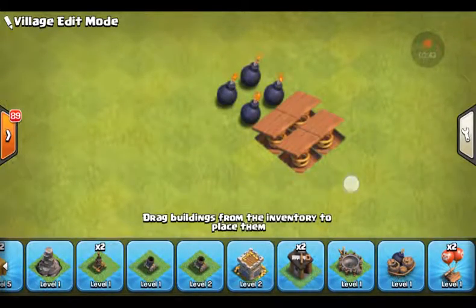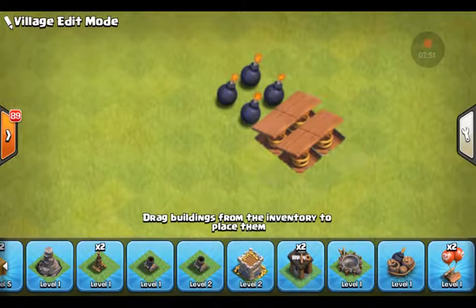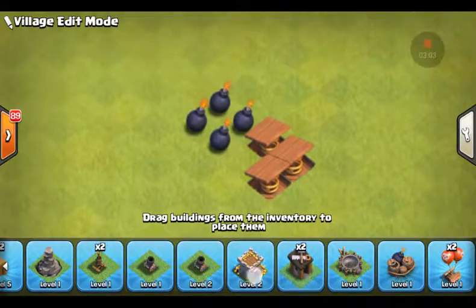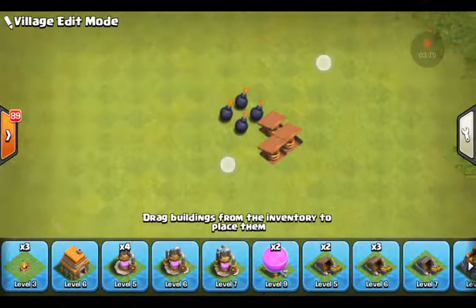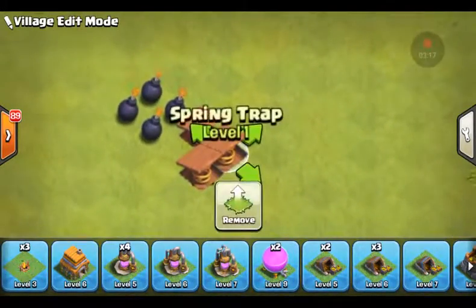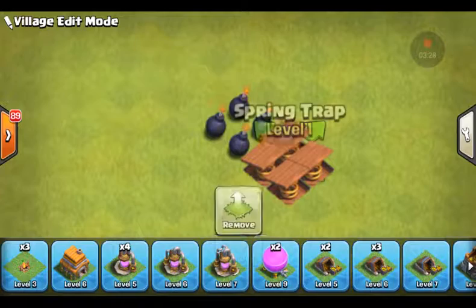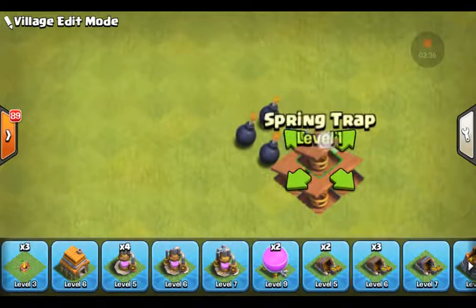You know how if you put something that's the same size it'll move to where that'll go — it'll like bounce over, right? But watch this: if you move it really fast — I hope they didn't fix this because I didn't test it — look, where'd the fourth one go? It's not in here. And if you look all the way back here there's nothing — it's literally gone. But it was just under there. It's not that big of a deal but sometimes you can save your village like this.